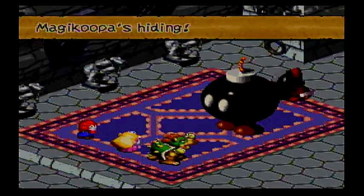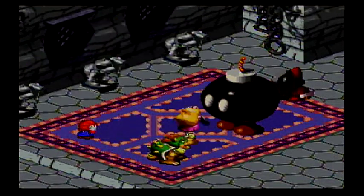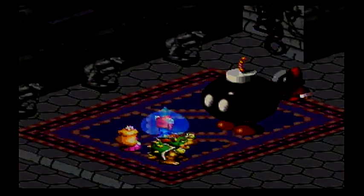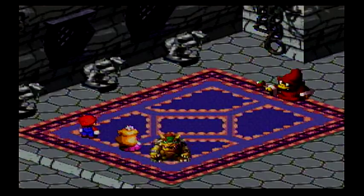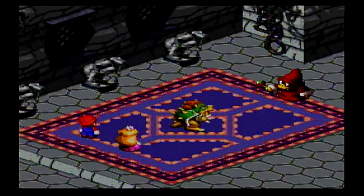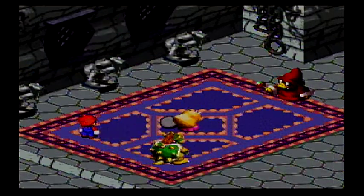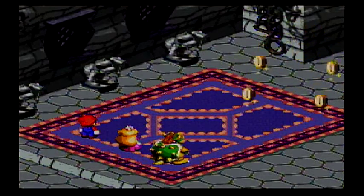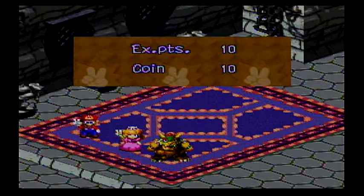Thank you! Ha ha ha, look at that thing — freaking humongous! King Bomb! Let's see if fire has any effect on this dude. Yep, I guess so. If you let it attack, it basically does its kamikaze attack like it did back in the mines — only that time it would have done a lot of damage. All that, and just 10 experience and 10 coins.